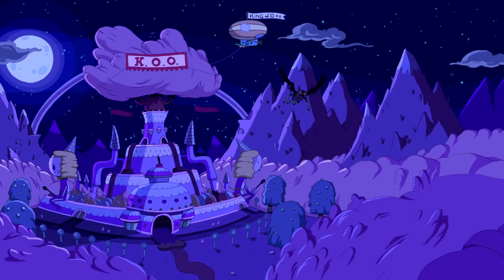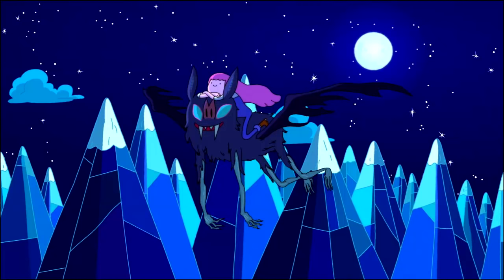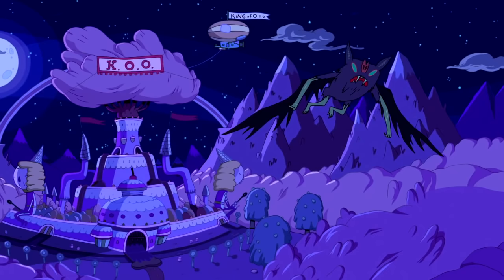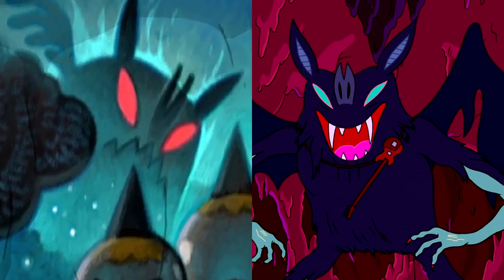We know that sometimes Marceline flies into the Candy Kingdom at night to hang out with Princess Bubblegum, and the mural includes her bat transformation appearing rather menacing. People of Ooo know of Marceline and her musical talents, but I'm not sure if they're necessarily aware what she looks like in her bat form. Either way, the impression given is that seeing this creature flying in the night sky is frightening, and that this is a recurring event in the Candy Kingdom. I like how Marceline was given glowing red eyes while being illuminated by a light shade of blue — that shade of blue being the color her eyes in that form actually happen to be.